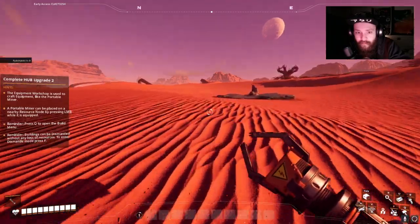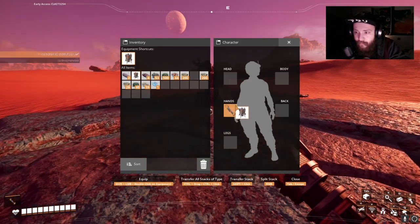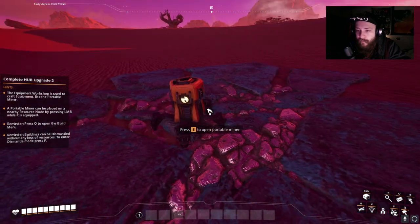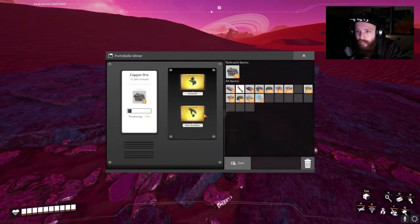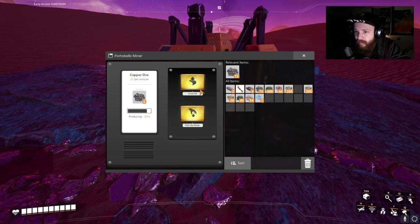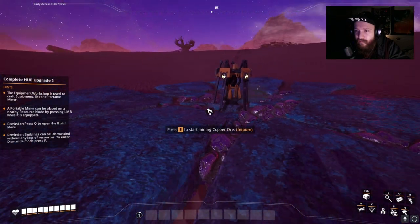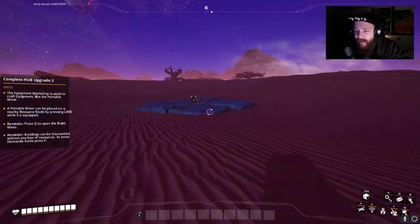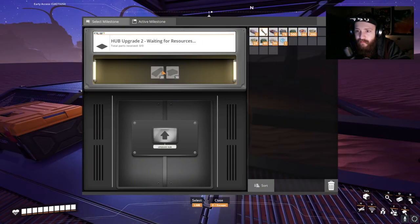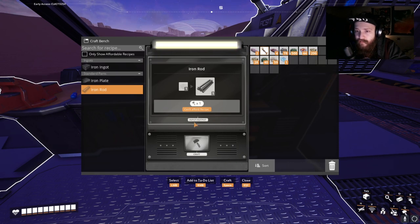Key reminder: buildings can be dismantled without any loss of resources — press F to enter dismantle mode. The portable miner is placed on an iron node. Pick up miner? It already picked up a lot of ore. We're going to have to keep loading it up — get as much iron as we can. Those portable miners better never go empty. Hub upgrade two: select milestone — 20 iron plates, 10 iron rods.